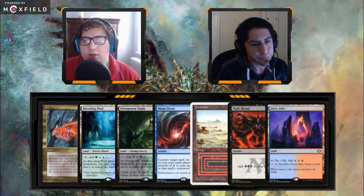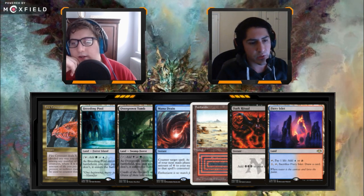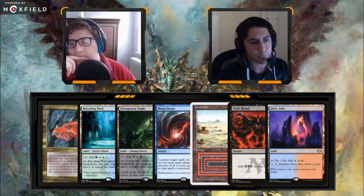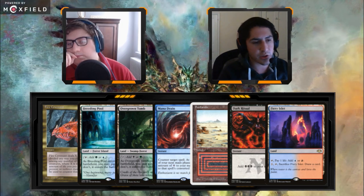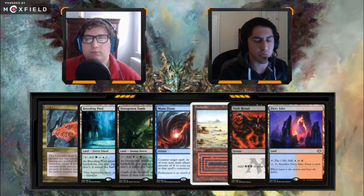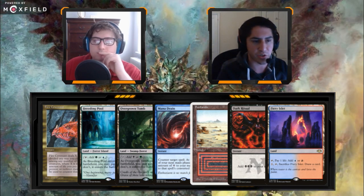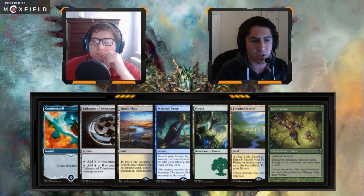Let's go to six: Fire Covenant, Breeding Pool, Overgrown Tomb, Mana Drain, Badlands, Dark Ritual, Fiery Islet. This one seems to be lacking as a six. I'd throw away the Overgrown Tomb probably. Fire Covenant is a card I absolutely love — it's so powerful as a tempo play, knocking everyone back down to square one. That said, this hand doesn't do much and doesn't have the fast mana I'm looking for, so I'm fine going to five.